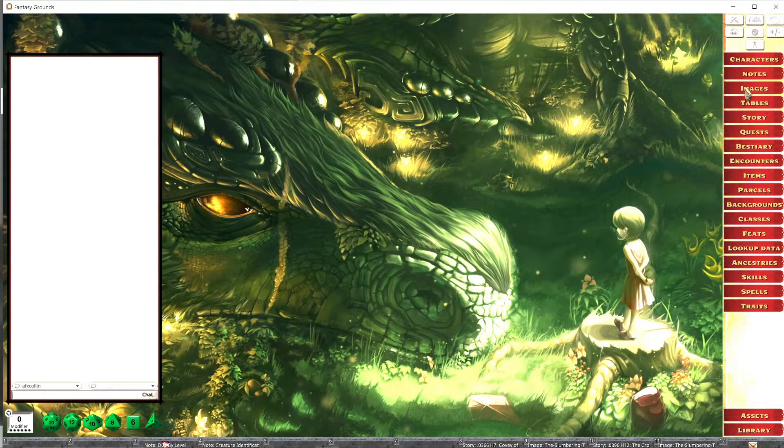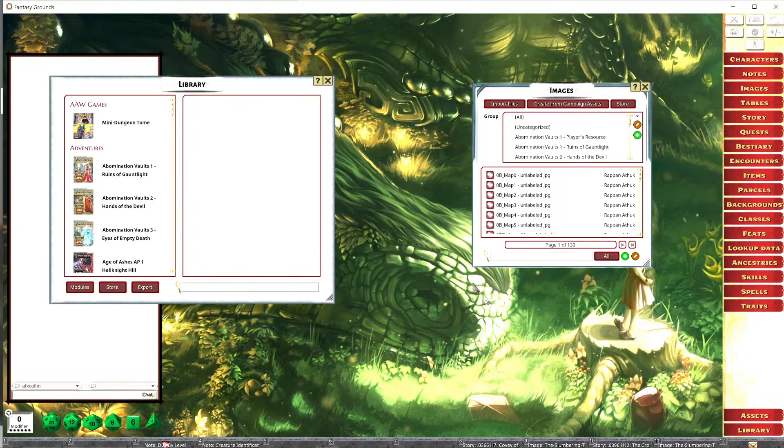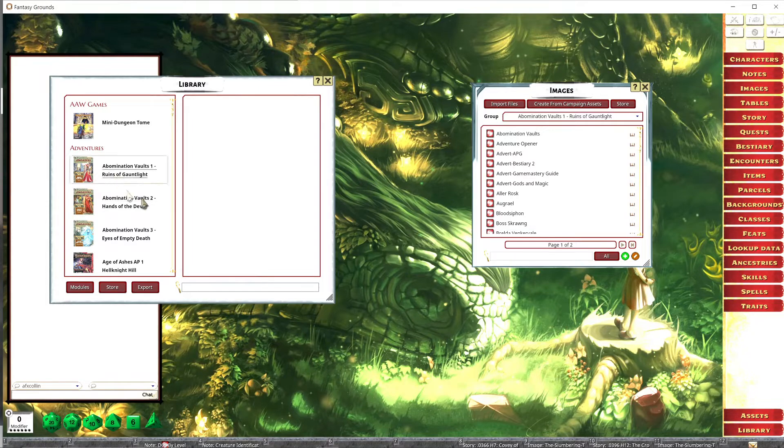We want some images, and the majority of the time you'll get maps from your modules — if you're buying preset adventures or one shots, whatever module you're grabbing. Eventually you're going to find your maps under images. You'll see maps and images grouped, and if I have something like Abomination Vault number one in my library, I can hit the group where the map is from and find the map from there.